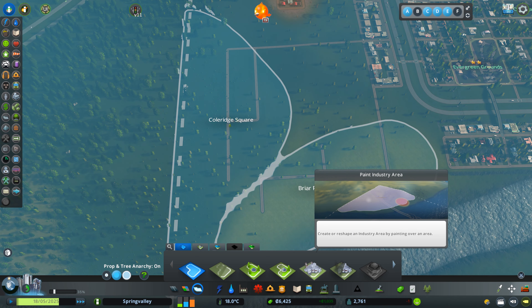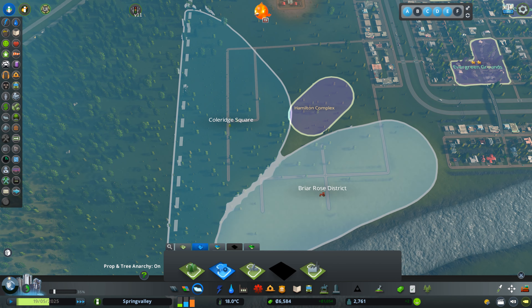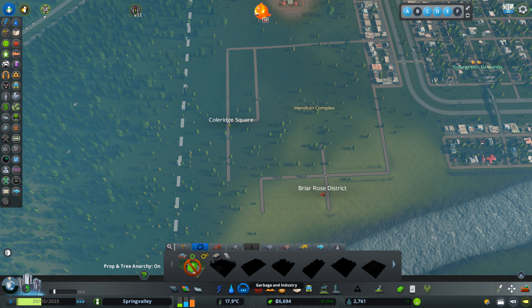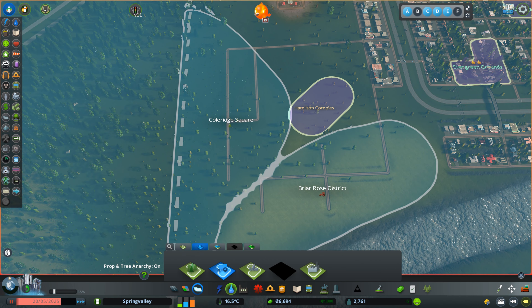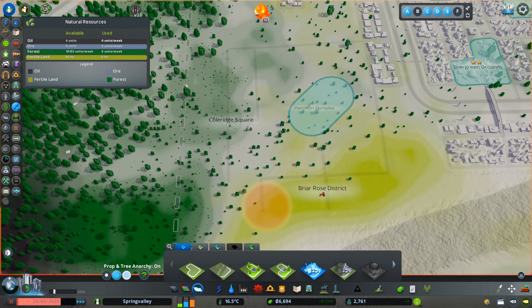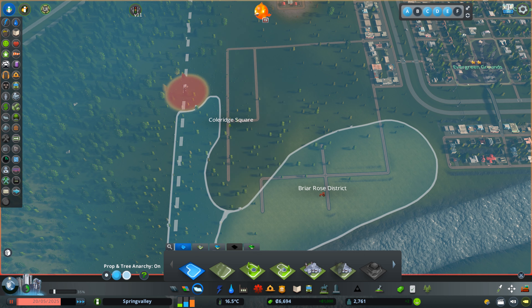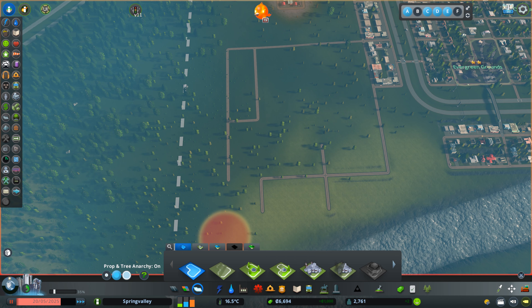There will be a lot of traffic happening. So what I'm trying to do here is lay out the road network — I'm going 12 units up, sticking to the grid. I will continue laying out the road network right now and I'll be back in a sec. So that should be good as a first start here.